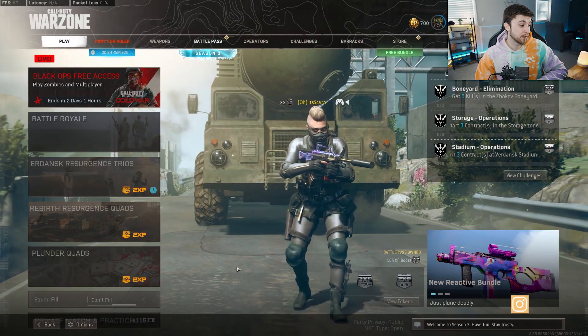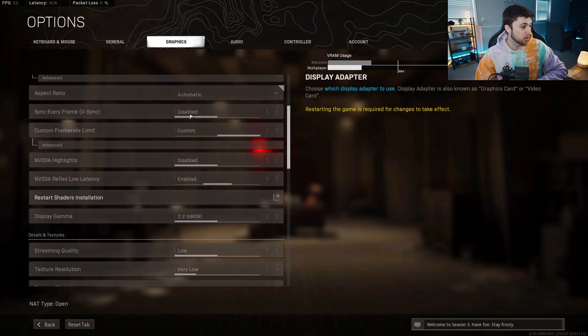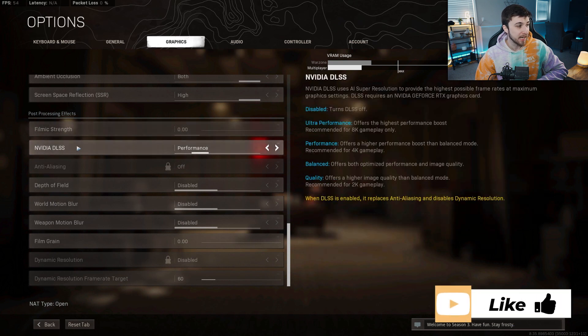But I would like to keep this video as short as possible, so let's jump right into the game, into the options and look at this DLSS feature. The way to find this option is you're going to go to your options at the bottom, then from there go to your graphics tab, scroll all the way down to the bottom within the post processing effects. The second one in that option is going to be NVIDIA DLSS.